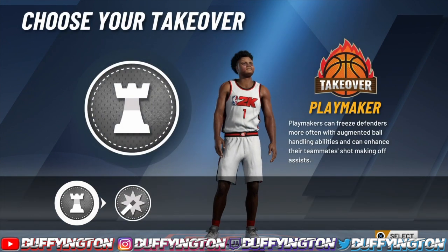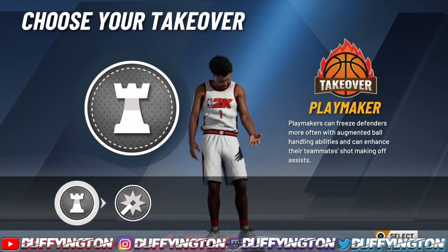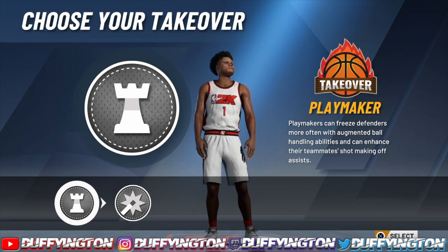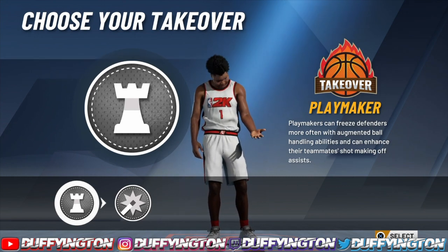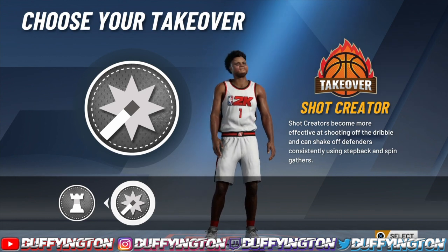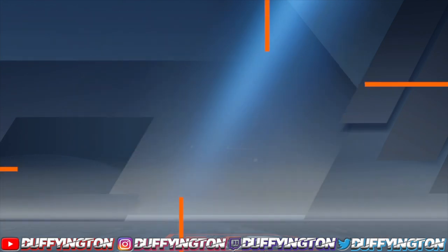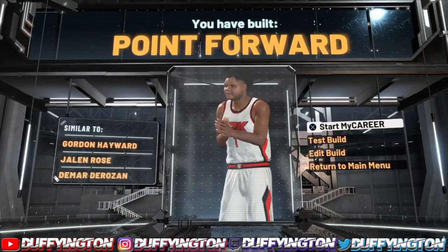For the takeover, we get playmaking takeover and shot creator takeover. This build is a pure point forward so it's only right that you go with playmaking takeover. This is the OG ISO build in the 2K community. You can rock with the shot creator takeover but it kind of throws the build off — this is a pure point forward so we're rocking with the playmaking takeover.